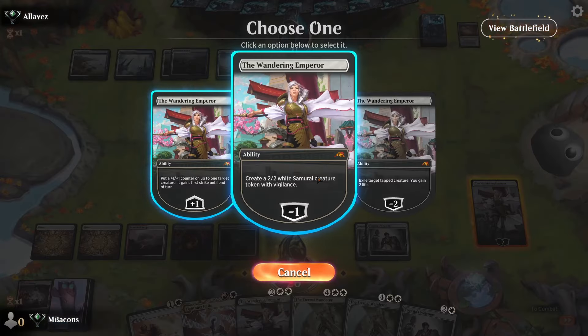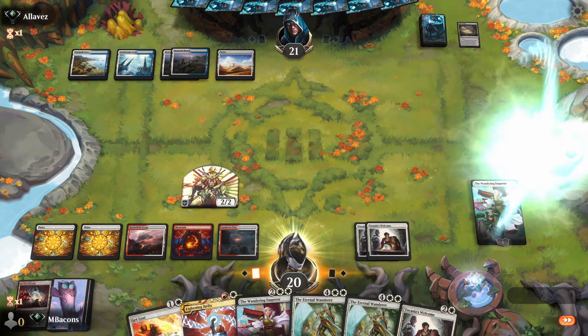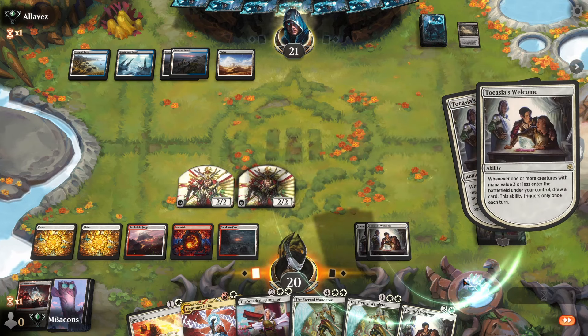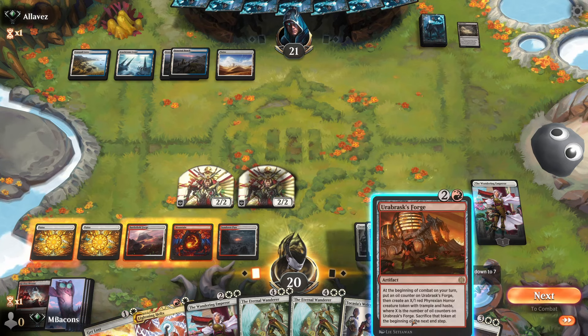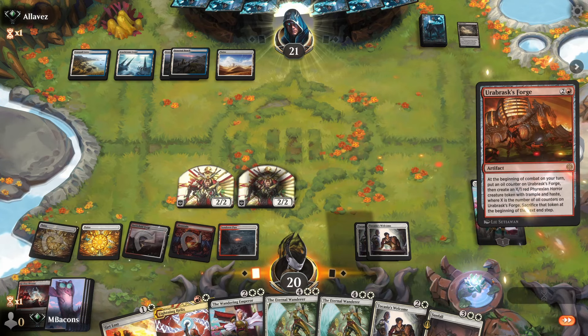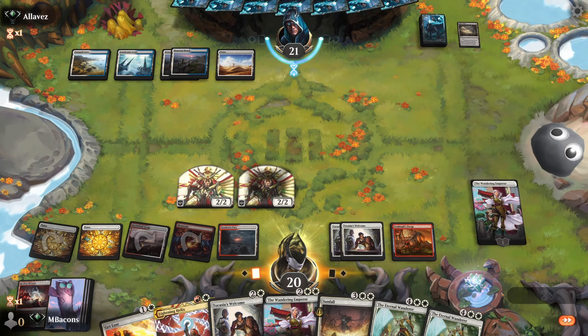Let's just draw two for now — just a free two cards for every token we make. There's Forge and Sunfall. Let's play out Forge. Perhaps we've got two mana free — the foil to Make Disappear. There we go, opponent's waking up.